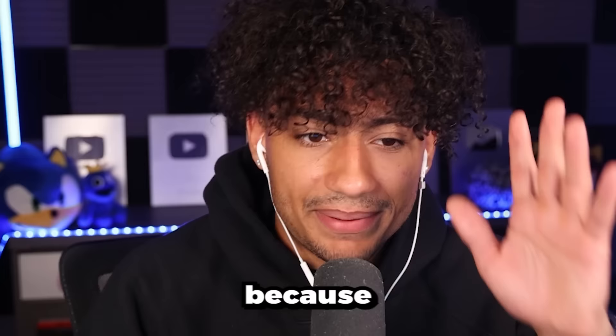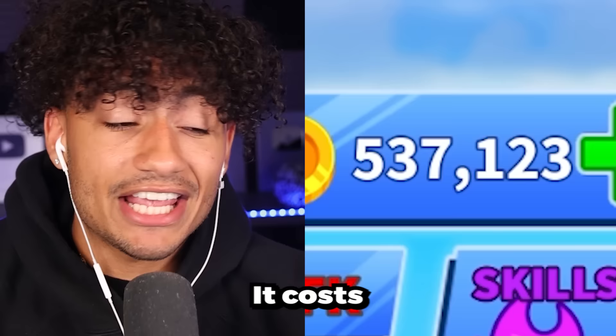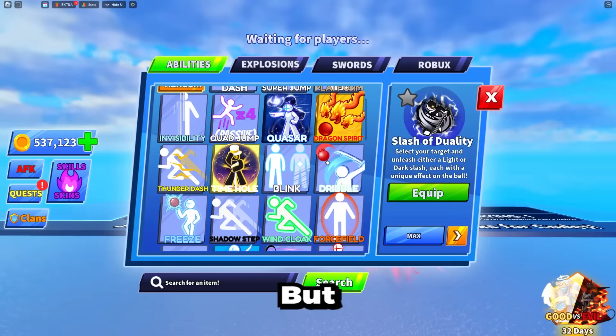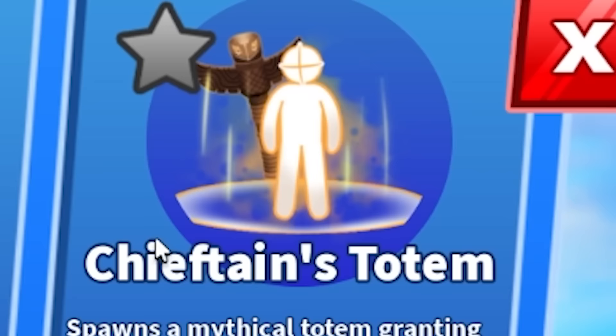Today I'm not actually going to be spending any Robux at all, because the other new ability that came out doesn't cost Robux — it costs coins. So clap it up, thank you Blade Ball, I'm not going broke today. If we scroll all the way down, the new ability is right here, and it's called Chieftain's Totem. A little weird name, but let's see what it does.